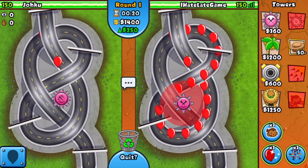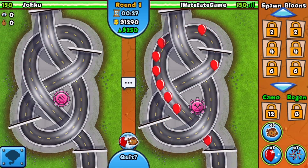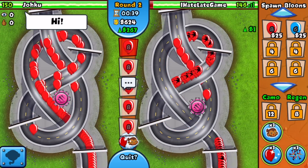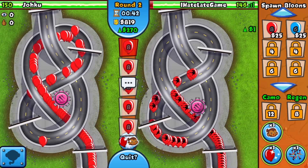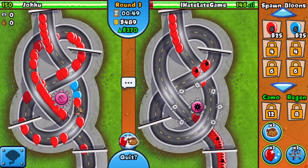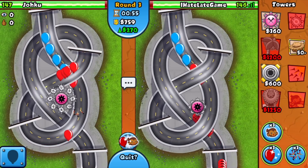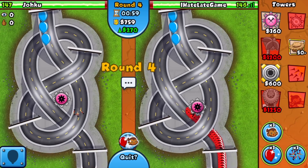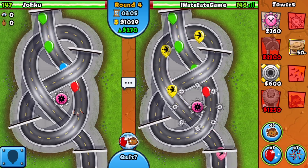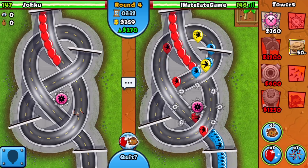I'm going to be starting off with the Tack Shooter as my first popping power tower, and it looks like my opponent is named Joku. Sounds like Goku — that's who I was for Halloween, so that's pretty cool. Joku is also starting off with the Tack Shooter, which is pretty wild, and on top of that he's going to be sending me eco. Wait — oh my god, why am I sending all this eco? I'm so used to eco-ing. We're going to end up starting off with a farm once we can get that.